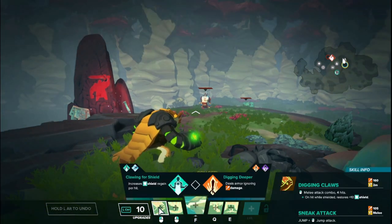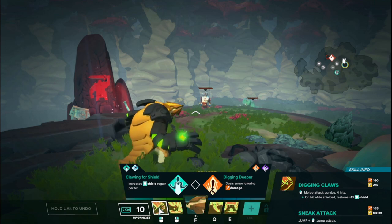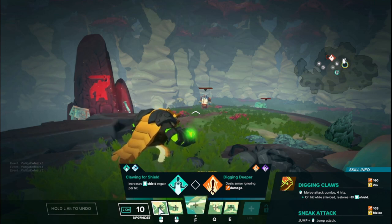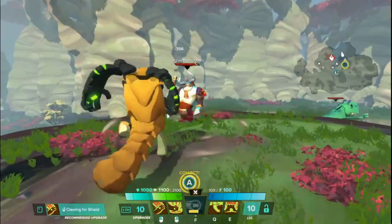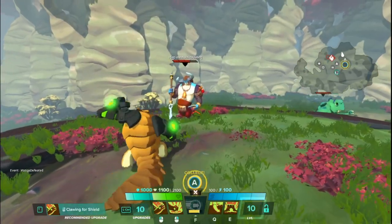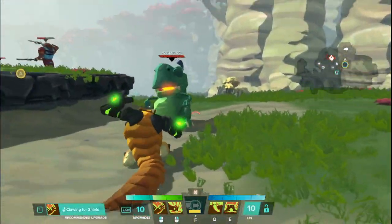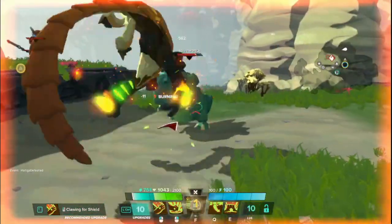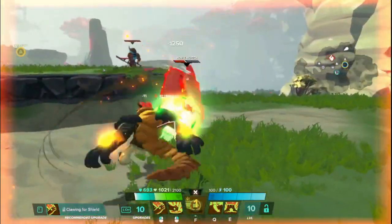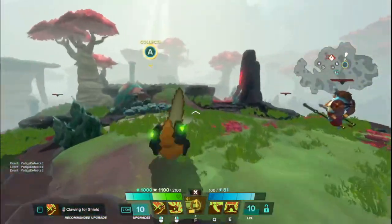Now let's jump into his actual abilities, starting with the left mouse button, which is called Digging Claws — a basic four-hit combo in melee range. Each hit does about 160 pre-mitigation damage. And if you have any amount of shields, whether 10 or 950, each attack while you have shields restores 10 shields. It's a basic four-hit combo: one big swipe, two little swipes, and then a tail slap at the end. Very quick attacks that do a pretty significant amount of damage.